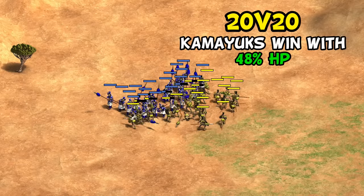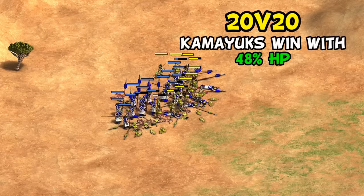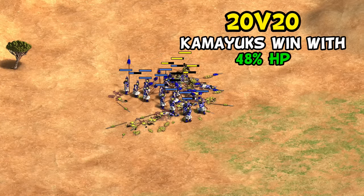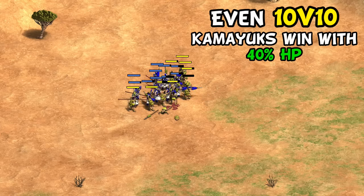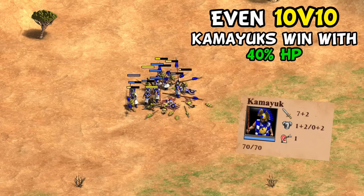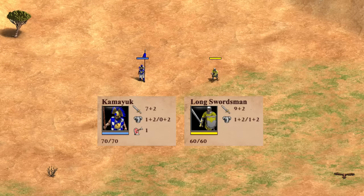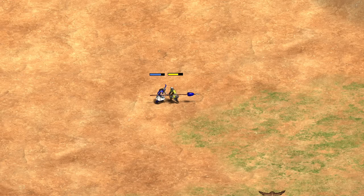At 20v20 it's nearly 50% HP left, and at 30v30 it's exactly 50%. These tests tell us a couple of things: it's obviously a big advantage in melee, and you don't need a massive 60v60 battle — even with a group as small as 10 units the effect is already quite noticeable. Now, Kamayuk base stats are kind of mediocre blending pikes and long swords, so a better comparison is to see how they do against long swords as a benchmark.